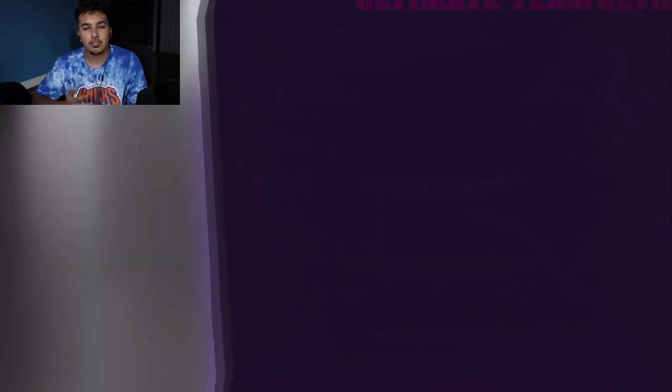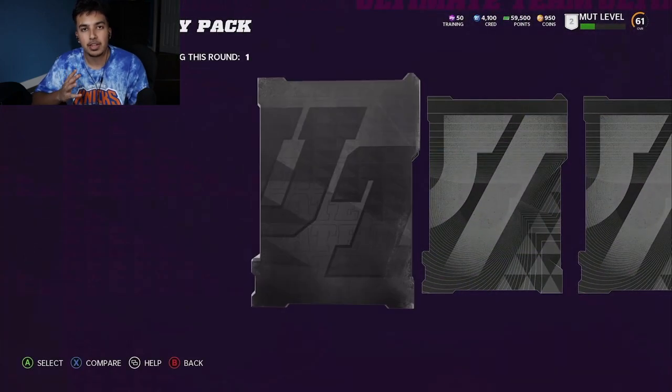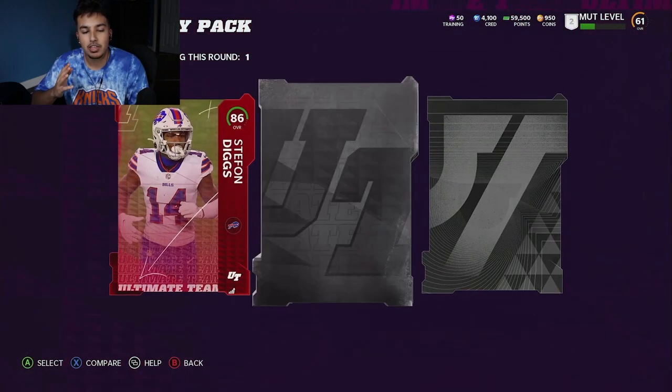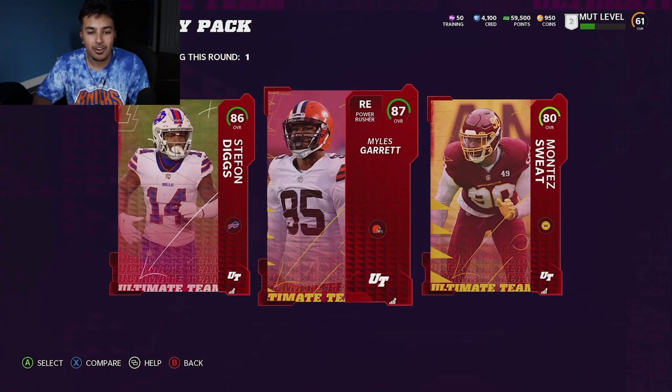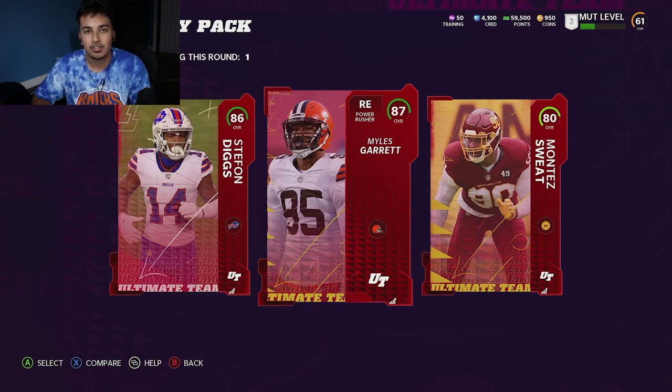Let's just jump into the packs. I got some crazy pulls out of these Elite Platinum packs, Gridiron packs, and Elite packs in general. Right here, this is our first Elite Fantasy pack - if you haven't bought those, they're 500 points a pop, I recommend buying them. We're going to start off with a huge, massive dub. Stefan Diggs, and this quick sell Myles Garrett, who we ended up choosing - he went for $180K.